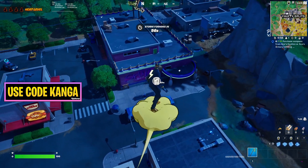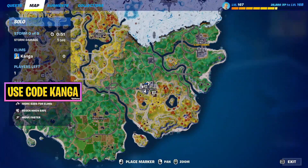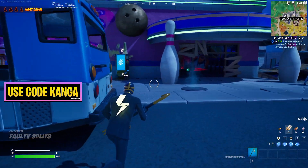You'll see this vending machine is where it's always going to be, right here in Faulty Splits. On the map, it's right at the front of the main building. We'll come down here and see which one I got in this lobby.